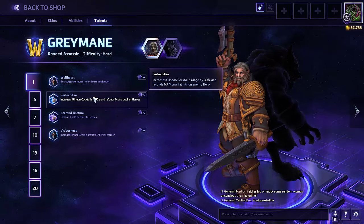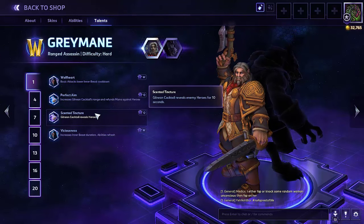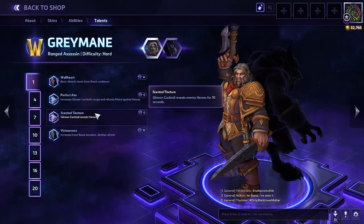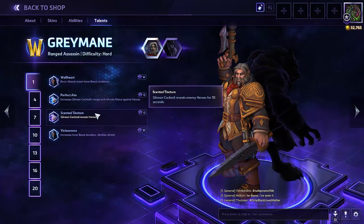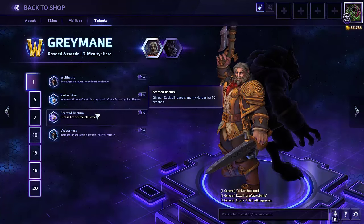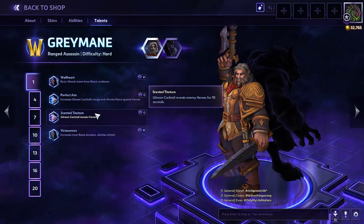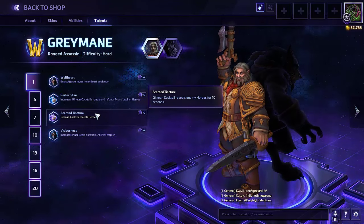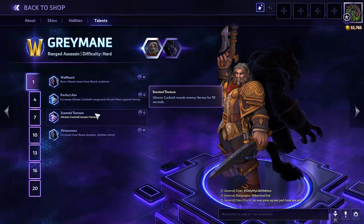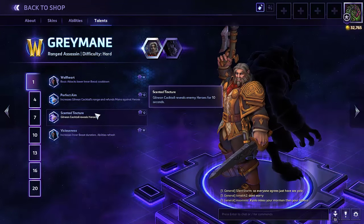Perfect Aim increases Gilnean Cocktail's range by 30% and refunds mana if it hits a hero — I've never picked this, though I did see one Greymane go a potion build. Scented Tincture makes Gilnean Cocktail reveal enemy heroes for 10 seconds, which is positively vicious for stealthers. Early on the only time you get splash is if this hits a target directly, so if a Zeratul is coming at you, you can't just throw it at him — but if he was behind a minion wave and it splashed and hit him, it works. Don't be afraid to pick it because later on there's a talent that makes this actually useful.